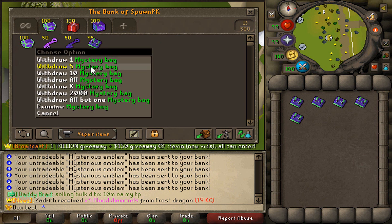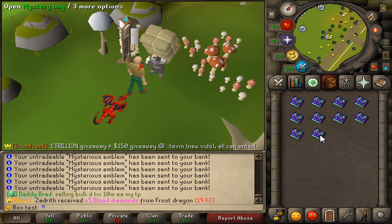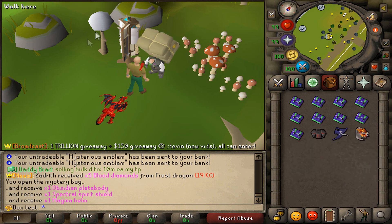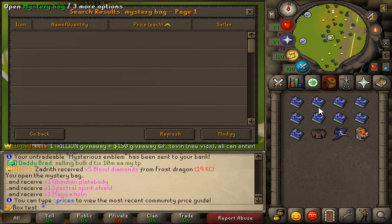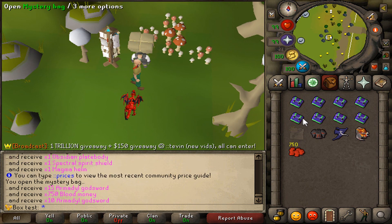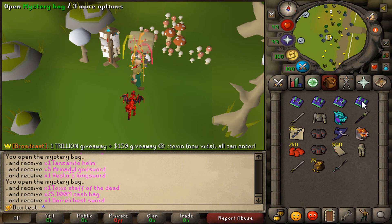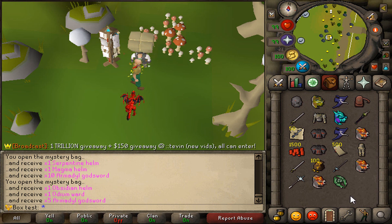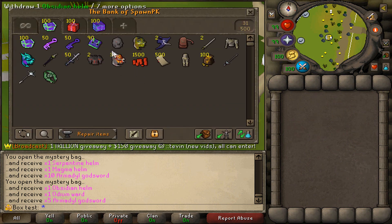Next up we have the mystery bags — these are very mysterious because you don't see them being opened all that much. Starting out with an obsidian plate, spectral spirit shield, and a magma helm. Let's take a look at how much these bags go for on search — there are literally none in the trading post. Not a lot of monsters drop these to begin with. If you've seen episode 70 we got a few of these and they absolutely ripped me, and even as we're going along there are no yell chats, nothing actually rare is coming out of these. The loot is kind of average and mediocre.